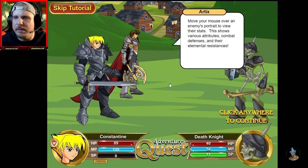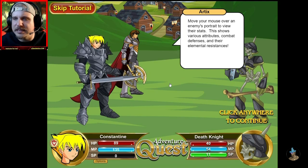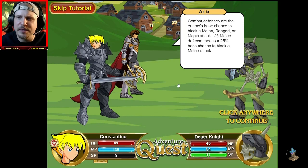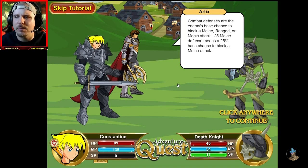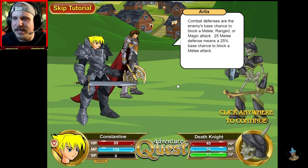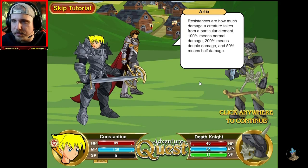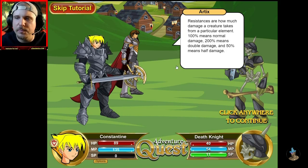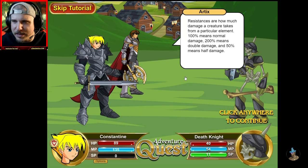Alright, I need this. Move your mouse over an enemy's portrait to view their stats. This shows various attributes, combat defenses, and their elemental resistances. Combat defenses are the enemy's base chance to block a melee, ranged, or magic attack. 25 melee defense means a 25% chance to block a melee attack. Resistances are how much damage a creature takes from a particular element. 100% means normal damage, 200% means double damage, and 50% means half damage.